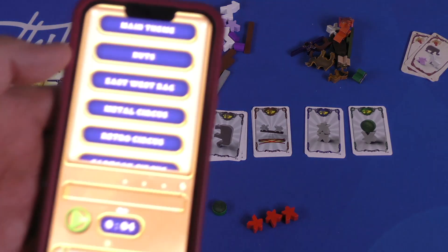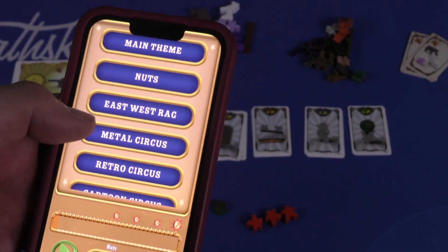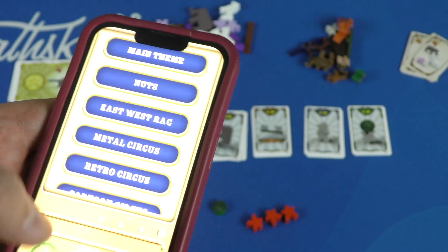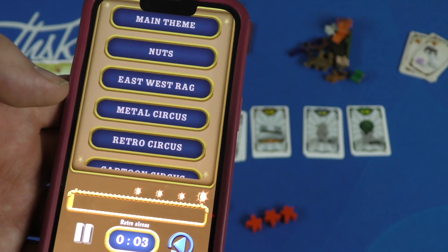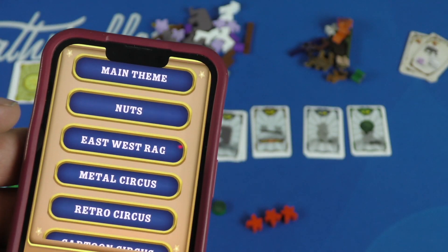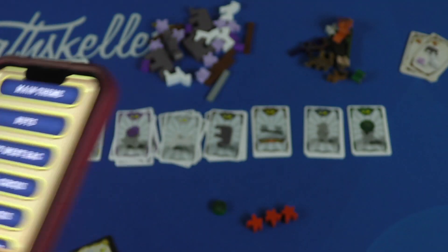There is a Tiny Acrobats app that you can download to play. All you need, though, is a two-minute timer, but if you want to hear various circus music while you're playing, this will replace the two-minute timer. No, that would be annoying, so we'll stop that.